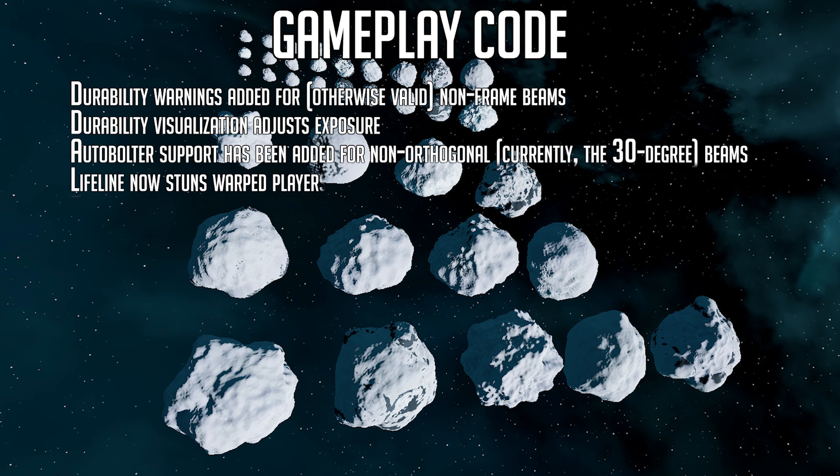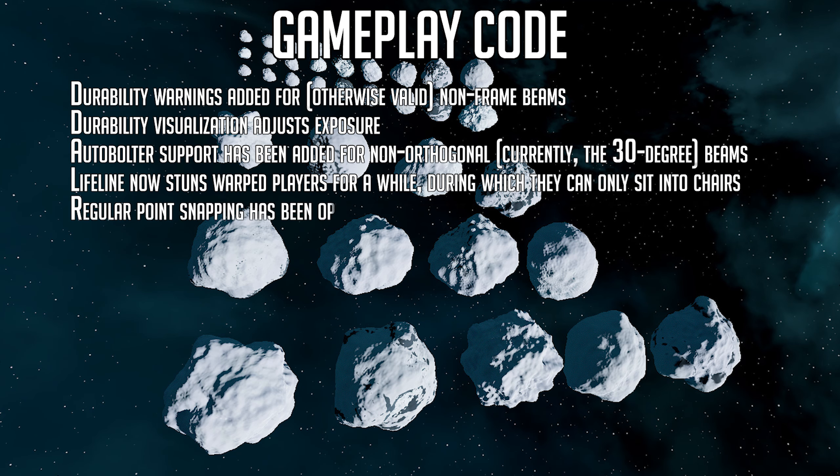Lifeline now stuns warped players for a short time, during which they can only sit into chairs. Regular point snapping has been optimized so it can be used with larger objects.